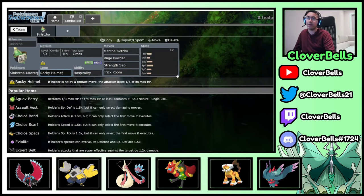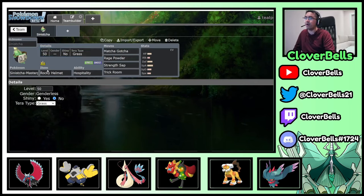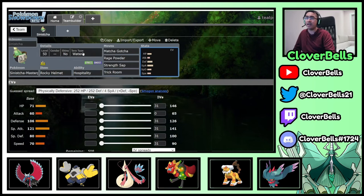Now, can you put a Recovery Berry here? Yes, you can, but we're going to be putting it on something else. This is like a premier set, and then if you just go Tera Water, you know, stuff like Flying-type attacks and even super-effective Fire-type attacks — now you can neutralize that by going Tera Water, because now everything is just neutralized.